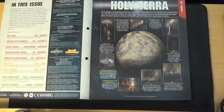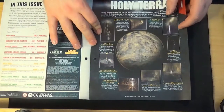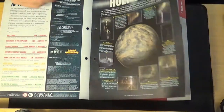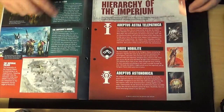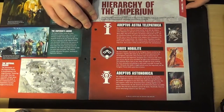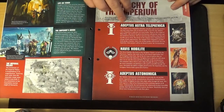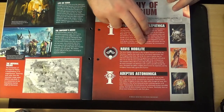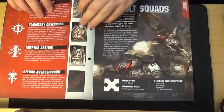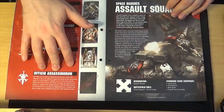Talking about Holy Terra, which is Earth of the 41st millennium — it's no longer called Earth, it is called Holy Terra. Talking about the domains of the Imperium and life on Terra, where the Emperor exists but doesn't live — the Emperor's Palace. Talking about the hierarchy of the Imperium: you've got the Astro Telepathica, the Navis Nobility, Rogue Traders, Planetary Governors, Adeptus Arbites who are the basic police, and the Officio Assassinorum which is the assassins.